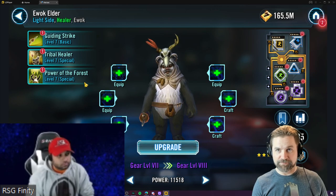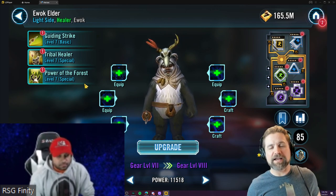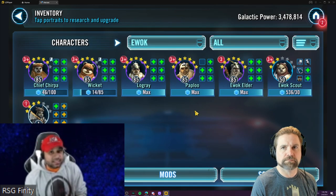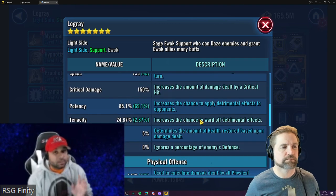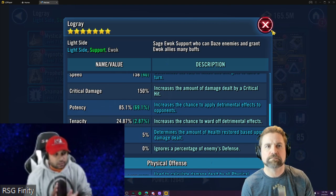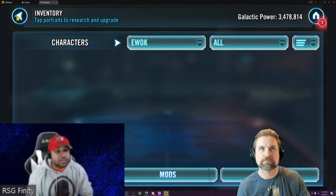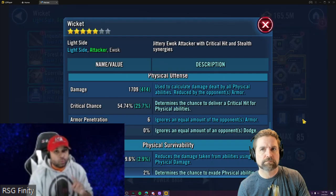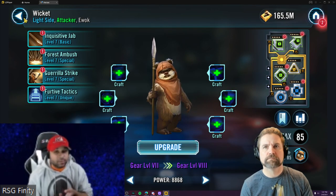The Ewoks are a great cleanup team against a solo Grievous, but they can actually take out Old Republic — a team many still see depending on division. As long as your gear is somewhat similar and the Old Republic team isn't running T3 (who adds defense penetration), the Ewoks crush teams like Carth, Canderous, Zaalbar, Mission, and Juhani. If you don't want to use something too strong like Thrawn and fracture Zaalbar, Ewoks are the way to go.